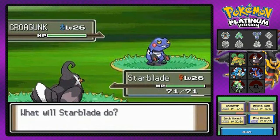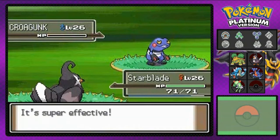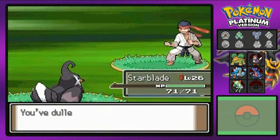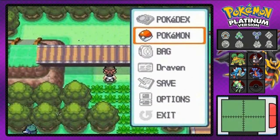We're gonna go to Starblade right here and take revenge over our fallen friend. I think that's what Payback is. And look at that — Croagunk defeated. It's like Mortal Kombat right here. What now? Black Belt Derek is not too happy right now, which is very, very good for us.